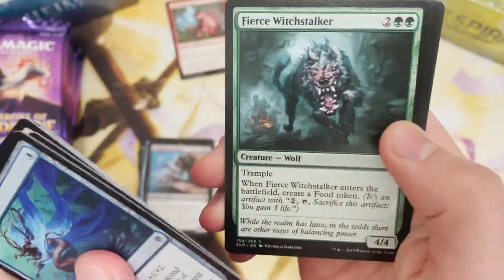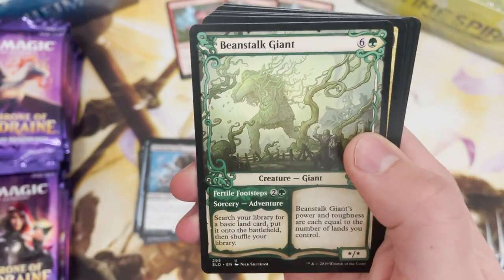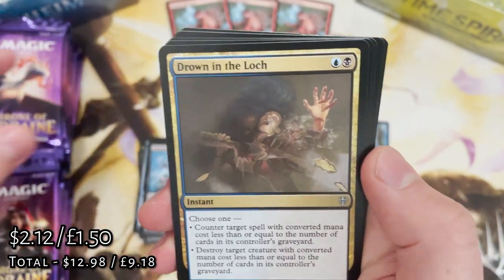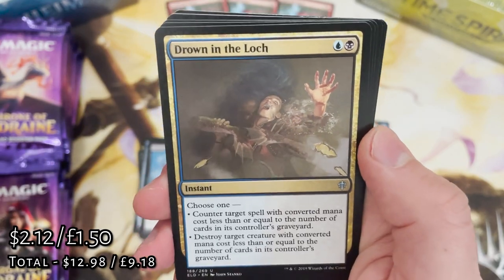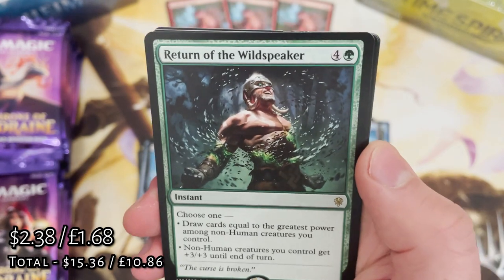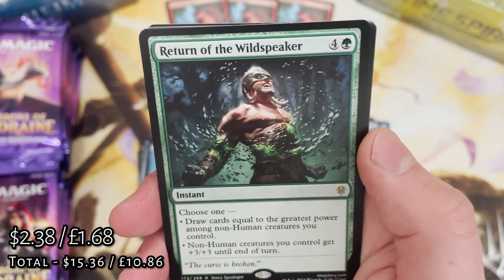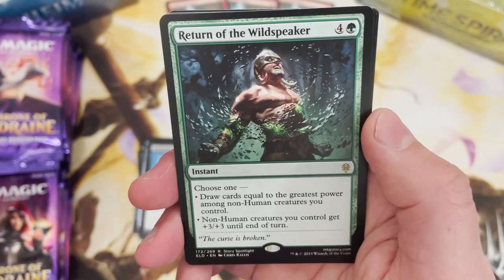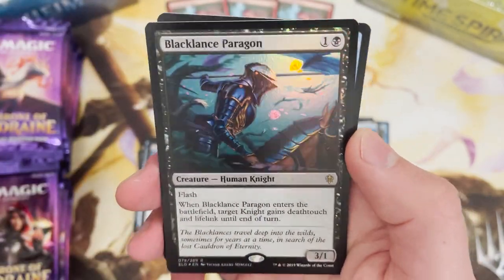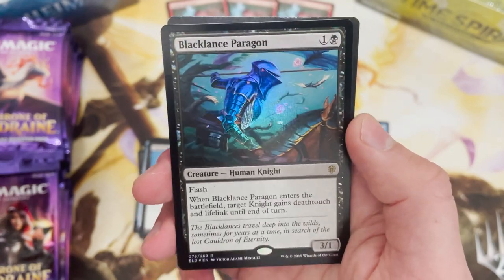Will it be the first mythic? Beanstalk Giant alternate art - lovely stuff. Drawn to the Lock - just the most annoying card in Standard. Return of the Wild Speaker - not a mythic but such a good card, so rated, it's so so good. And a foil rare - foil Black Lance Paragon.